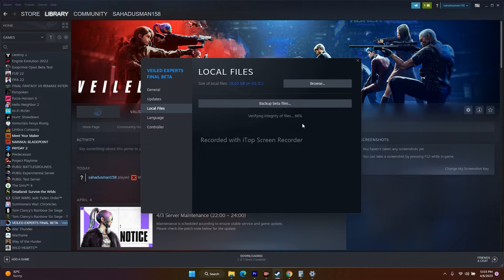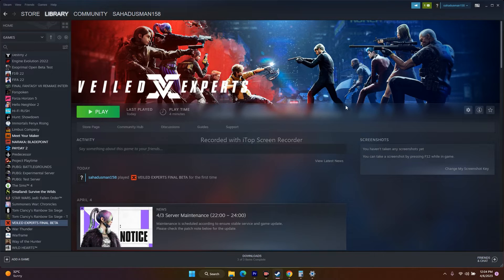Just wait for this to reach 100% and then try launching the game. When I've covered games like Last of Us, Small Land, FIFA 22, Forza Horizon, and Payday 2, doing this step helped many users. As you can see, one item failed to validate and will be reacquired. Make sure the game is up to date — verify integrity of game files is going to fix a lot of issues.